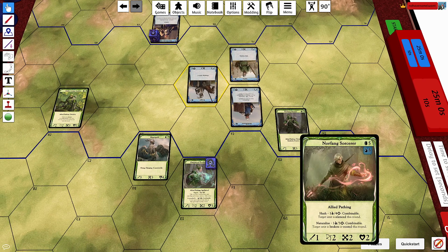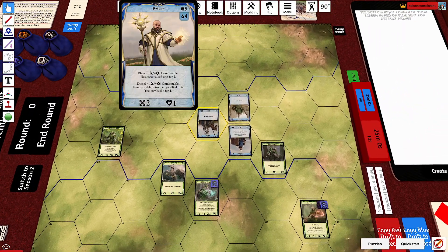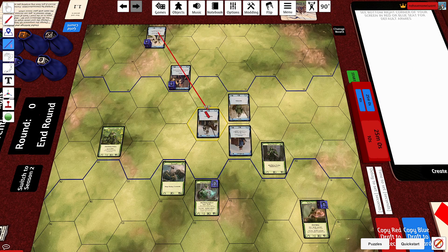So you need to break the knight at some point in order to kill this knight. The problem is the priest exists, and it's hard to break it with the priest up. So you need to find some way to make the priest not a thing.